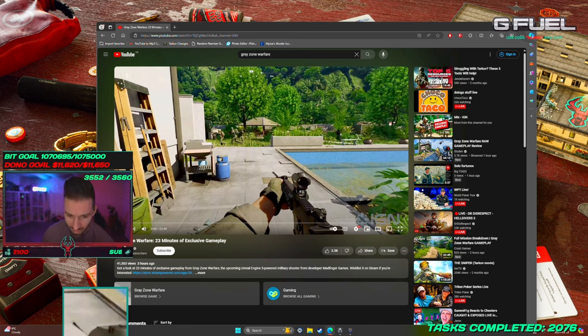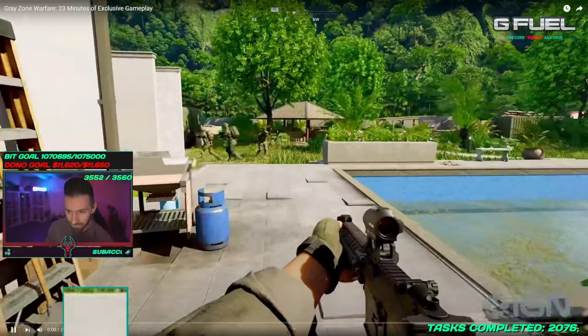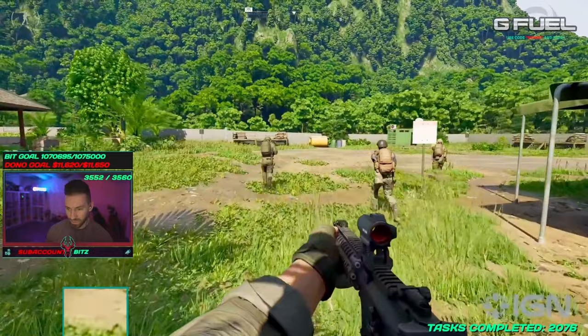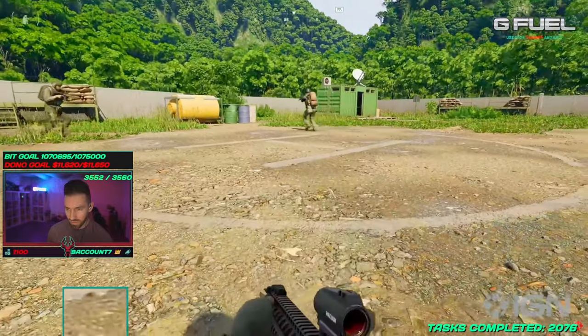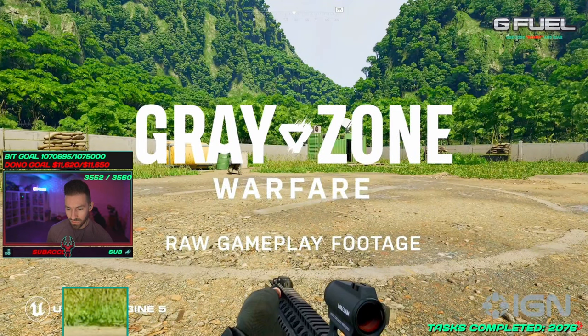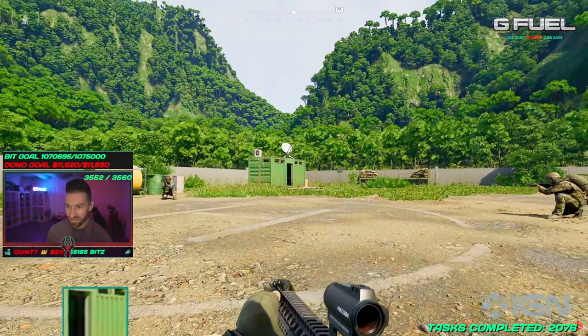This is the first time we've seen raw gameplay of Gray Zone Warfare, and having almost 10,000 hours in Tarkov I kind of want to break this down and go through it. 'Roger, Raven is in the air and heading to base camp. This is Raven arriving shortly near your position.' I do like that they have low ready — low ready being in the game is nice.